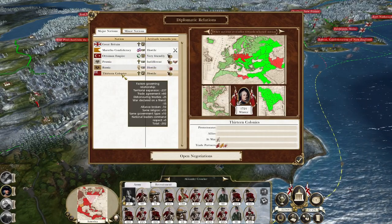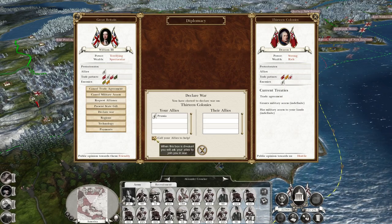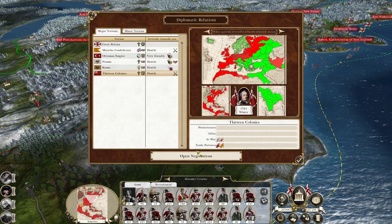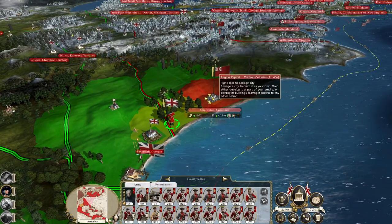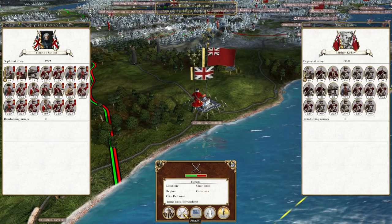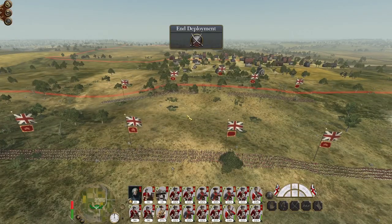Diplomacy — 13 colonies. Declare war. Let's see if the Prussians are already at war — call them in. There we go. Timothy Sutton, march on to Charleston and let's clear out this 13 colonies army. We want to move up aggressively, fighting battles from south to north and securing territory as quickly as possible, because I really don't want 13 colonies armies breaking out behind my lines. We've got four battles to fight in this first wave, and another army to the north.